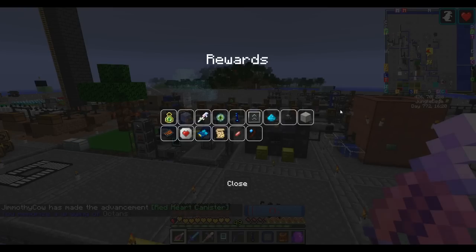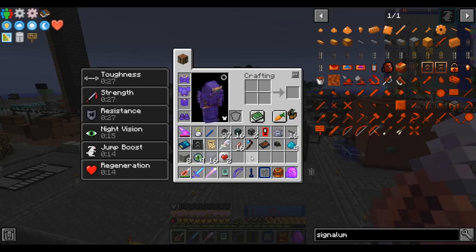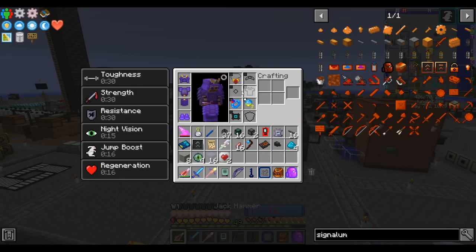I have 16 more quest rewards. Let's see what we got — apparently a drawing of octans, a heart canister, and a rod of the bifrost. That's actually really nice; it lets us make mana pools more easily. And I wonder what this blueprint is for. Two heart containers. Let's wear those.